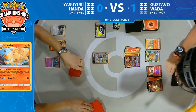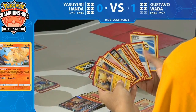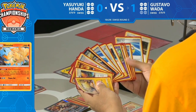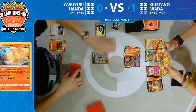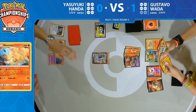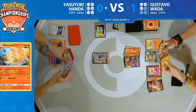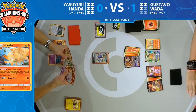Yasuyuki can kind of play a little safer now. I'm not sure what the chances were of hitting those exact two cards out of the three being discarded — pretty unfortunate for Gustavo, pretty lucky for Yasuyuki. That's what you have to see in some of these matchups: 'Oh man, they have a card that just destroys me, but I can get lucky.' And that's what Yasuyuki did — milling both Ninetales has to be the dream.